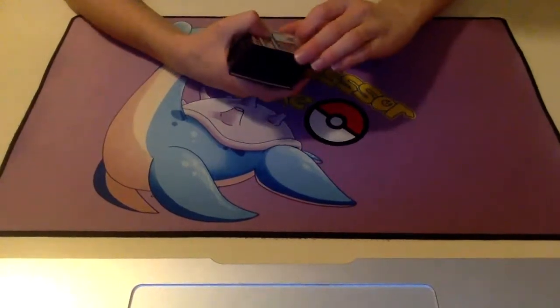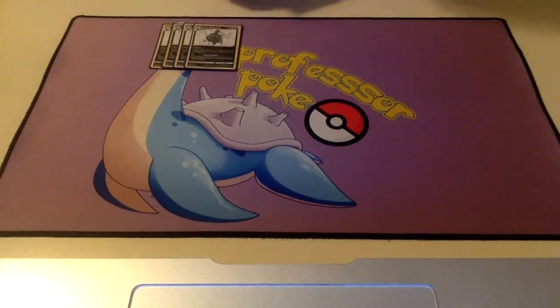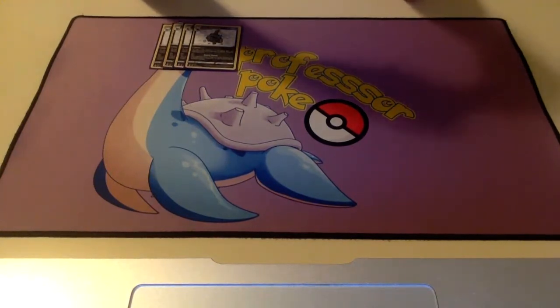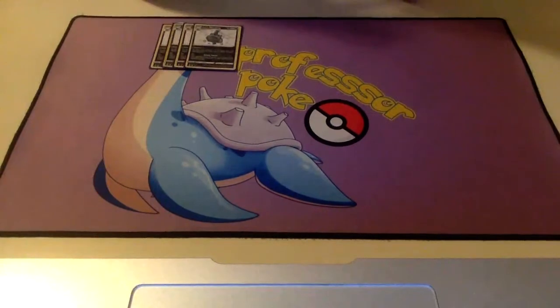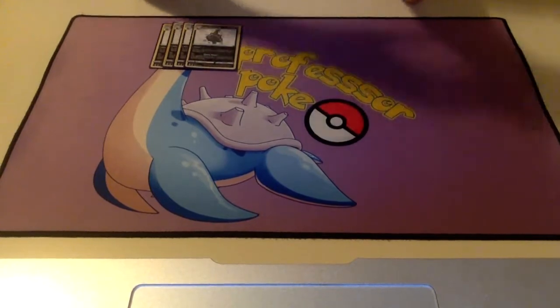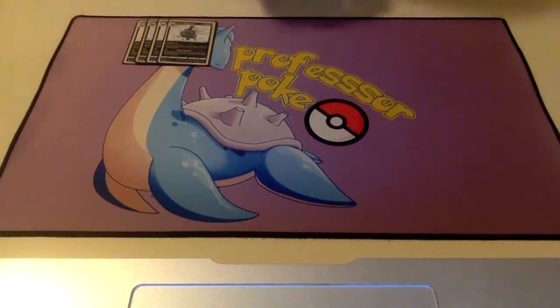So we have four copies of Galarian Wheezing — this is the one from Rebel Clash that has the Neutralizing Gas ability. It says as long as this Pokemon is in the active spot, your opponent's Pokemon in play have no abilities except for Neutralizing Gas. So basically this turns off every single good ability: it turns off Staroworth, Drizzile, Inteleon, Quick Shooting, Star Portal, Radiant Greninja — every single ability. It even turns off Jolteon Memory Capsule, which makes this deck a lot better into the new Jolteon deck that did very well at Worlds. Neutralizing Gas is really good — it can just stop your opponent in their tracks and prevent them from setting up their board.